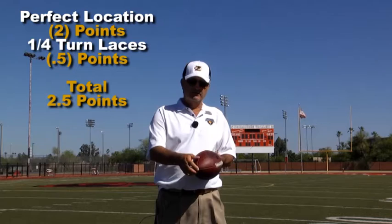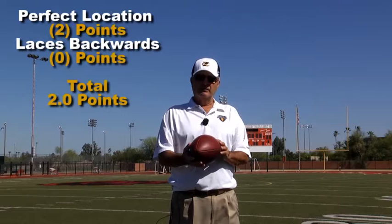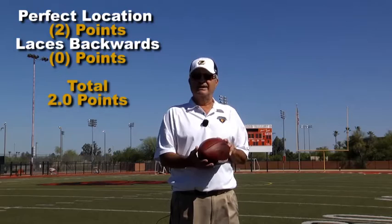The way you get deducted points is if you get perfect location and you get a quarter turn, either side, then that's going to be a half a point. So that would be two for the location and a half a point, so that would be two and a half. If you get perfect location and the laces back, you get two for the location and zero points for the laces because the laces are straight back.